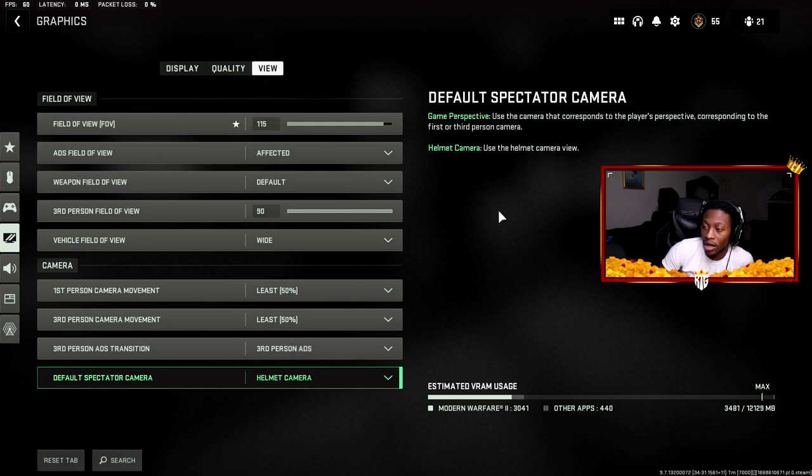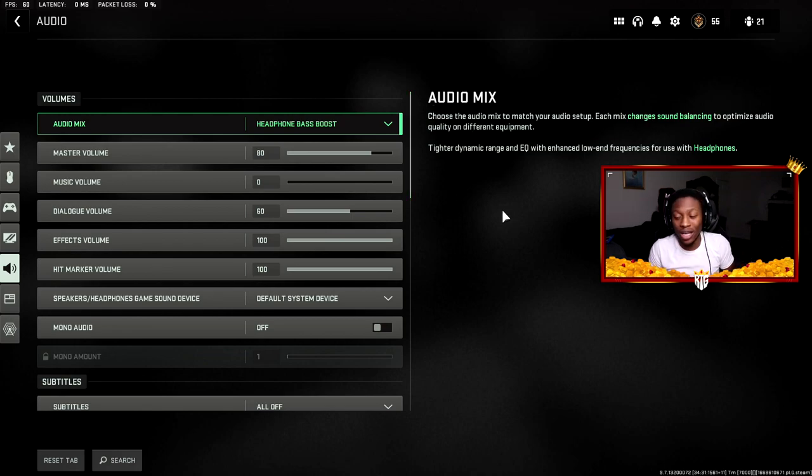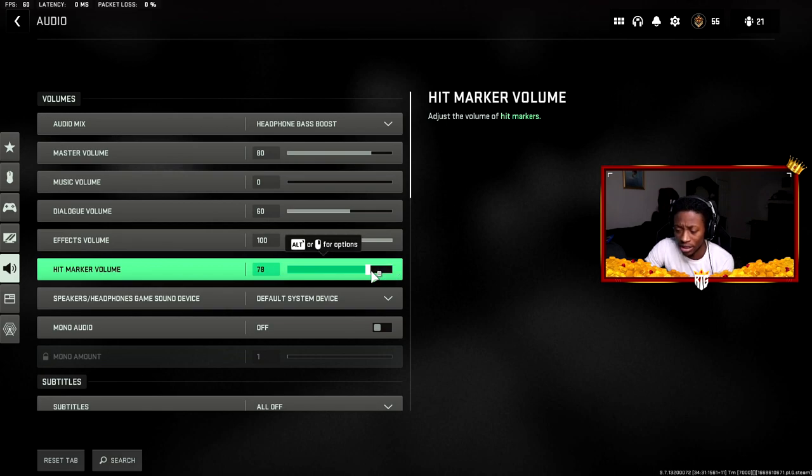Now audio settings — you want to hear footsteps, callouts, and streaks, especially in Warzone. I'm using Headphone Bass Boost. Master volume is at 80. Music volume is off — I don't want music while I'm playing. Dialogue volume is at 60, which covers announcer voices and callouts. Effects volume is at 100 so I can hear footsteps clearly. Hit marker sound is at 100, though you could lower it to 90 if you prefer.